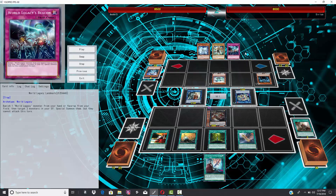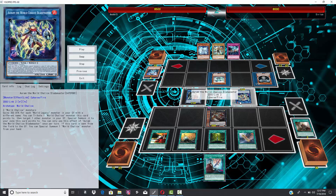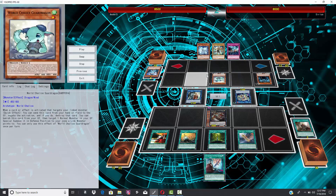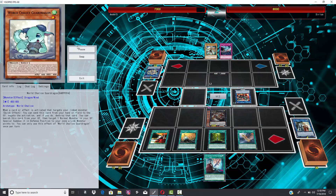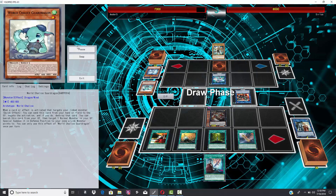He does summon Obelisk from the graveyard — I told you he could get it on field really easily. But he could actually summon Borreload Dragon right here, because he has a Link 2 and two more effect monsters, so he could easily just win the game here by Borreloading. But that wouldn't be fun — you want to use your god cards if you're going to summon them. So he puts that beatdown on. Autorekka can't be destroyed by battle, which is unfortunate.